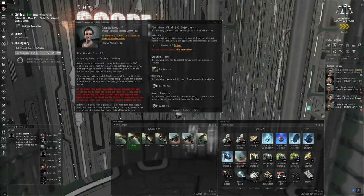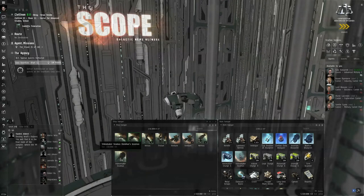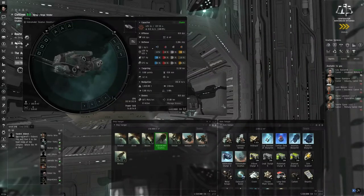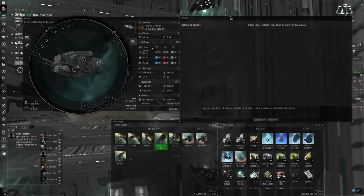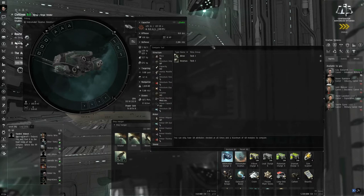For this next mission they're going to give you a ship they expect to explode. Make a stand at the pirate base: destroy at least one ship and survive as long as you can against the reinforcements. Click accept. This is an Incursus — assemble the ship. Let me take a quick look at it: three turret hard points. If you want to compare differences between ships, go to the Neocom menu and open the Compare Tool. Drag in the Incursus and the Atron and it will compare baseline statistics side by side — cargo capacity, targeting range, maximum velocity, slots, hard points, CPU, power grid, and so on.